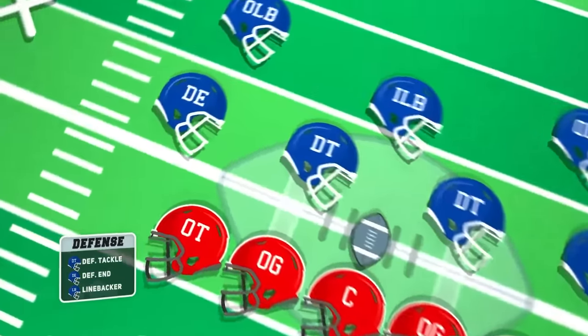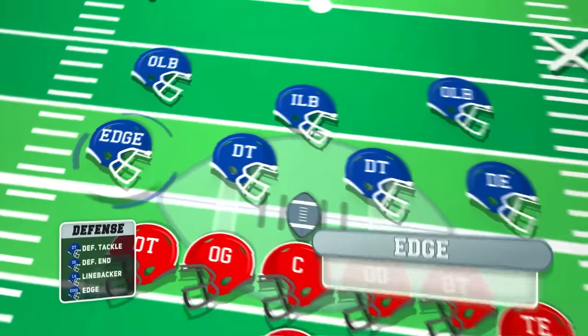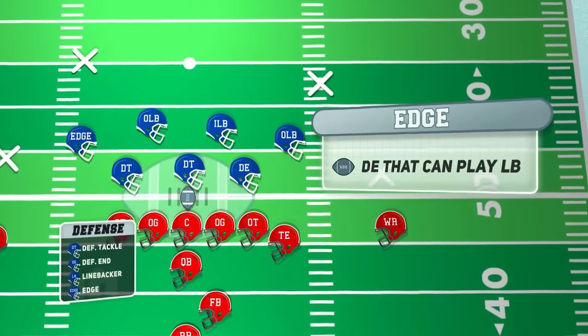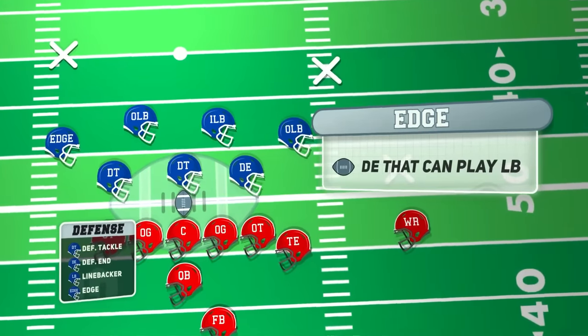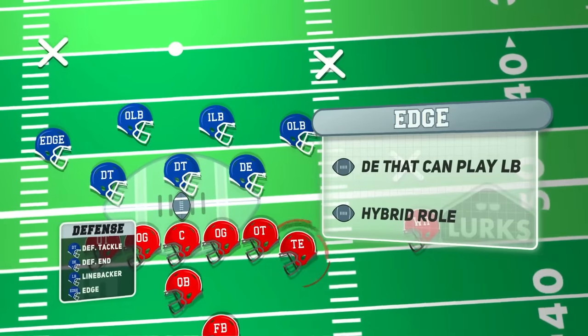A quick note: sometimes you'll hear the defensive position known as edge. This position is essentially a defensive end that can also play a linebacker position, based on which defensive formation is being called for that play. For now, just know that an edge player is a hybrid role, kind of like the tight end is on offense.